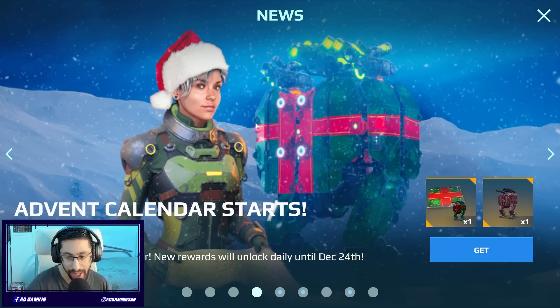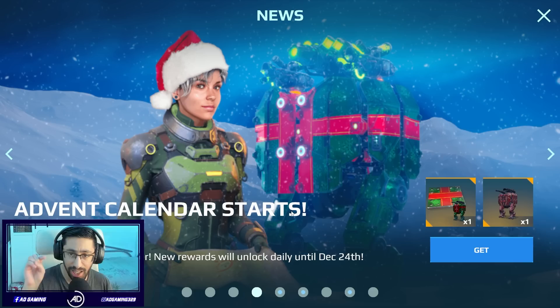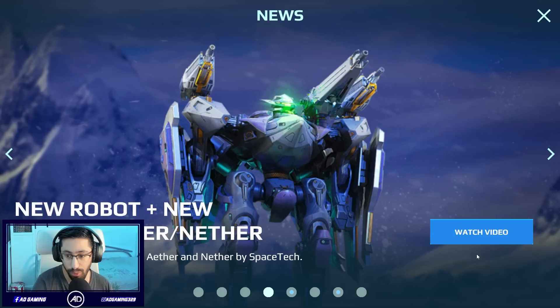Hi everyone, welcome back to my channel. In today's video I'm going to show you some baby account action. First of all, you can see on the screen everyone is basically getting a free gift — here is your gift, Commander. New rewards will unlock daily until December 24. So if you want to get the Shell robot for free, you just need to log into the game. There's a link down below in the description and pinned comment — click the link and get inside the game.